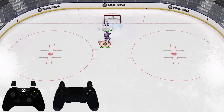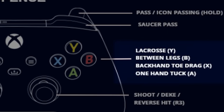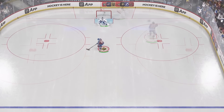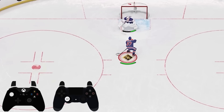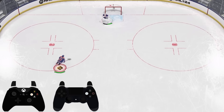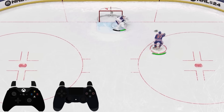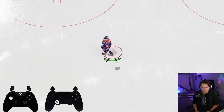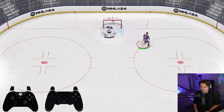Next is the X button, or square on PlayStation — that is going to be your dot suke and its variations. You can do the flip, the cancel, or just a big toe drag. Hold X to initiate it and let go to shoot it — you can shoot right into bar down. If you want to get tricky, hold X and tap RB to initiate the dot suke flip. You can flip it to yourself or walk in towards the net and try to get it over the goalie's shoulder.